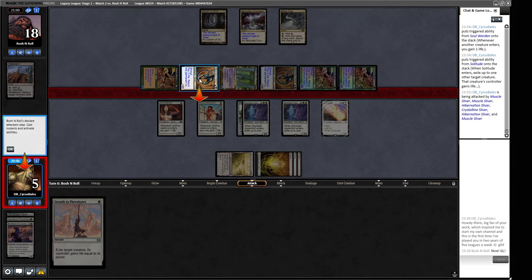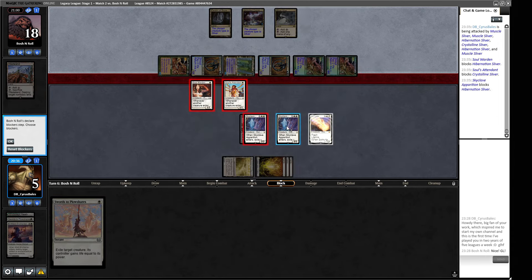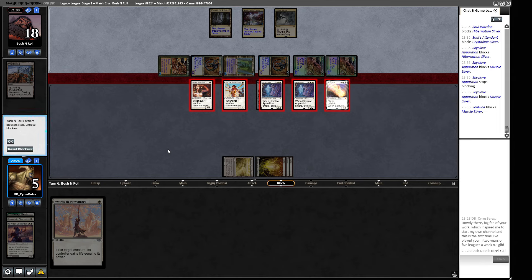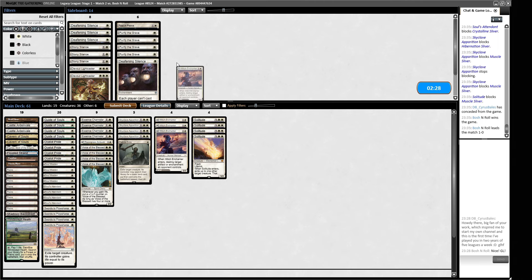Here comes our Solitude. I think we'll target something here - we could target one of our own things and gain two life but I think having the blocker is just more beneficial. I think my opponent is going to turn a lot of their creatures sideways this turn. So we're effectively on eight life, but we're not because they're going to bounce this. The only one we can let through is a Muscle Sliver which isn't great for us. If we block here, here, here, here and one at the end - that's not going to go great. We're going to take four and then we're just going to die. Yeah, we just didn't find our payoff there.